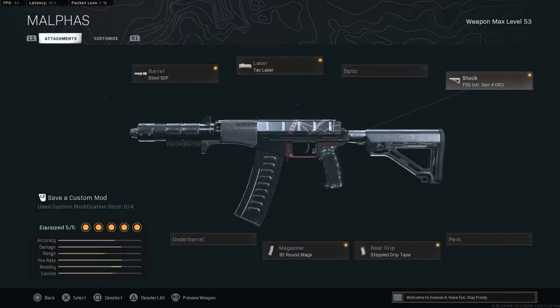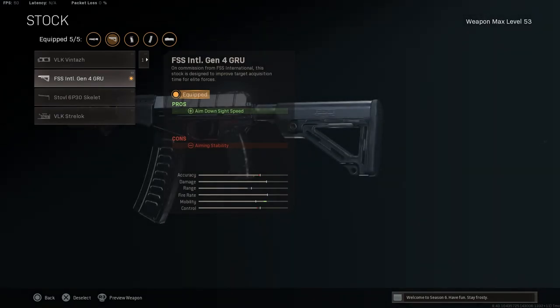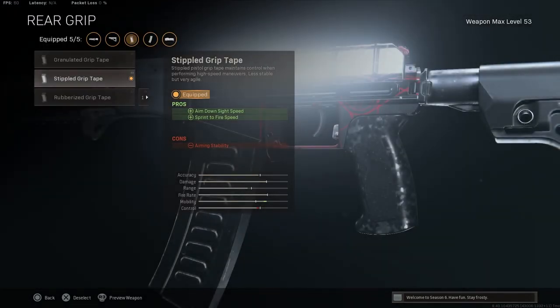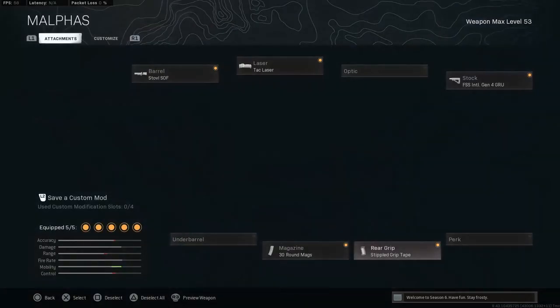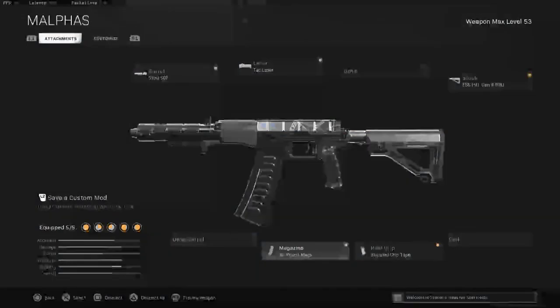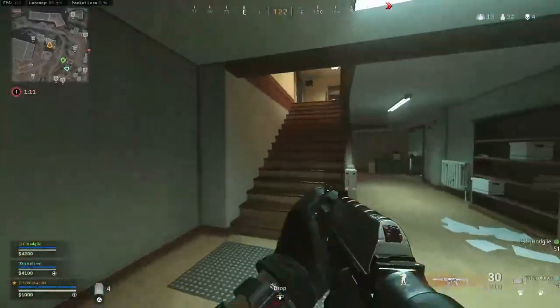Then we have on the FS Intel Gen 4 stock, which gives us even more ADS speed. And then we also have on the stippled grip tape, which gives us even more ADS speed and a little bit of sprint-to-fire time. So our ADS speed is actually really, really crazy. And of course, we got to rock the 30-round bullets because 20 is not enough with the AS Val.